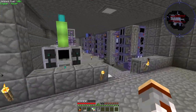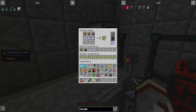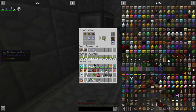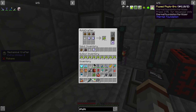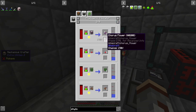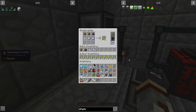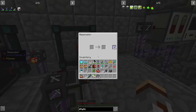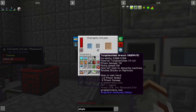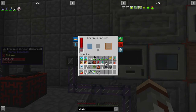I added some P-erased machines, including this one over here — this is going to make phyto grow. Phyto grow is going to be used to make flux phyto grow, which we'll be using to multiply our chorus flower production. We're going to need this for infusion and other recipes coming up. I also added an energetic infuser here, which will be used for the phyto grow — I just wanted to get this prepped.